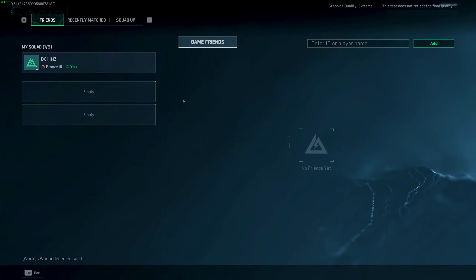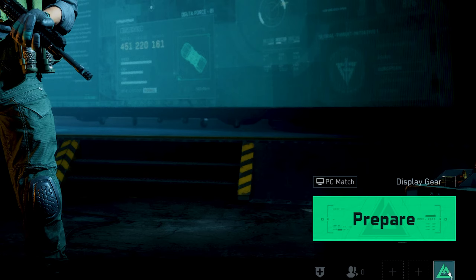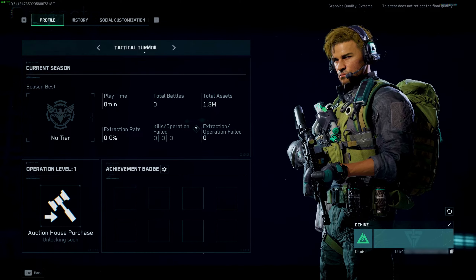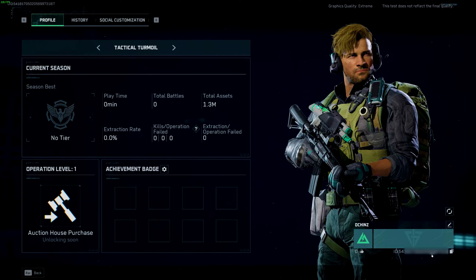Hit Escape to back out of this screen, then hit Tab to get to your player menu. On the player menu, click on your profile icon, which is defaulted to the Delta Force logo in the bottom right-hand corner of your screen. Now that you're on your player profile, look again to the bottom right-hand corner and you'll see your player ID.